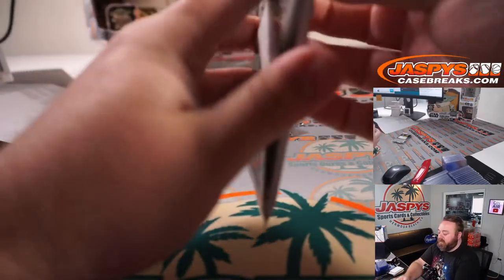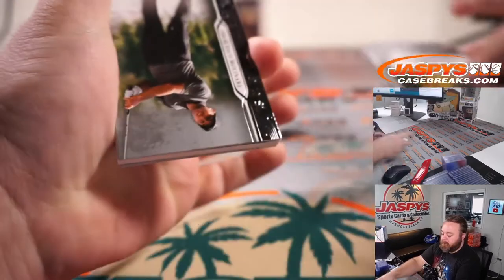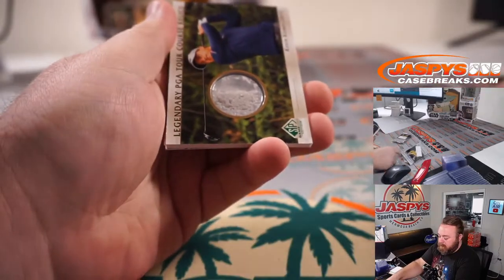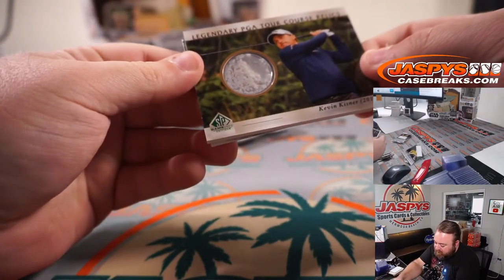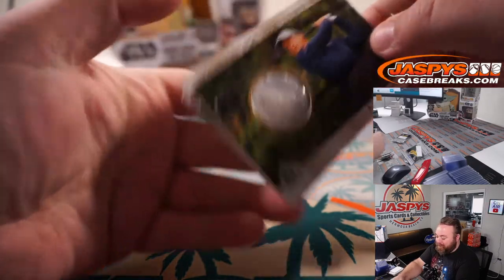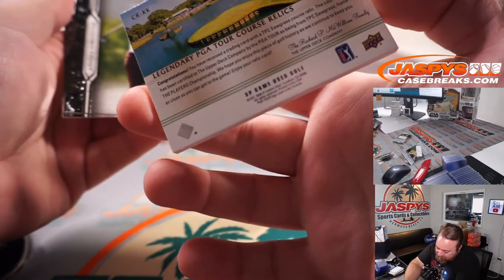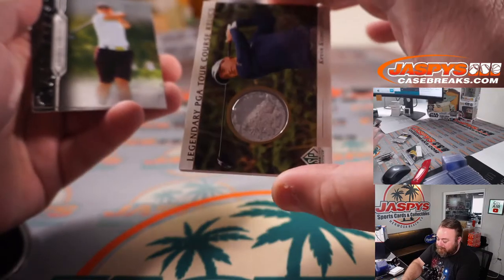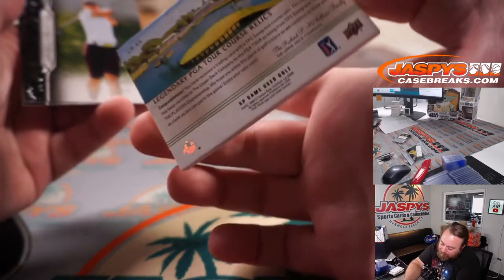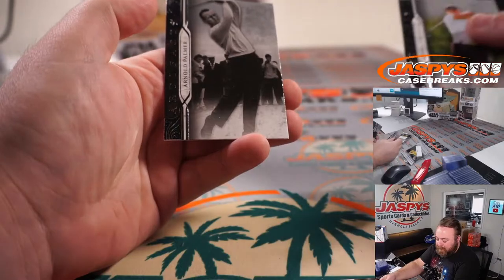Pack 13 — Francesco Molinari, and PGA Tour Course Relics: Kevin Kaisner sand relic from TPC Sawgrass — that is super cool. Anakin Sorensen and Arnold Palmer.